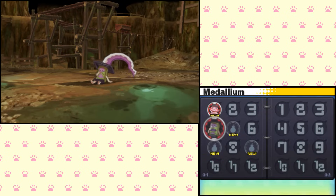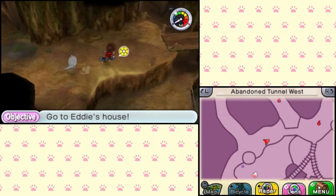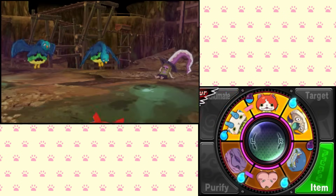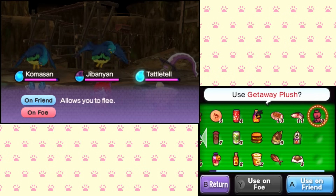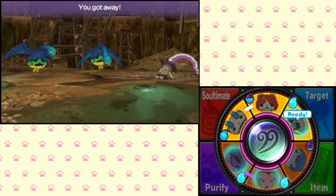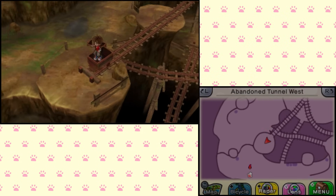Even though these are Yo-Kai I'm probably never going to use because they're so low level, it is just nice to look at the medallium and see them all there in a row staring back at me saying, yep, I have collected all of these. Let's ride this minecart then and see where it leads me. Let's take out these guys first. What's the thing that allows me to run away? I'll look through here. Ah, there we go - the Getaway Plush. If I use that, then we can just turn to run away, and hopefully that means the Yo-Kai is going to disappear as well.